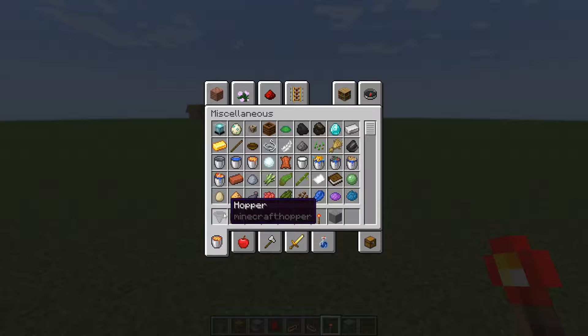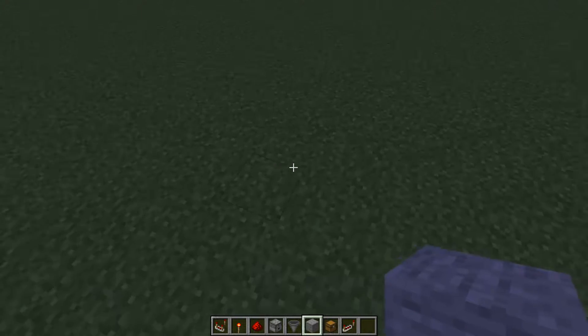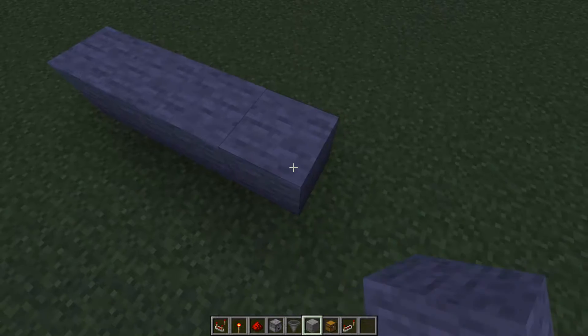Basically what you need is a hopper, a chest, a dropper, redstone dust, a repeater, a redstone comparator, redstone torches, and a random block type. We are going to start with building the area where we put in the things we need.